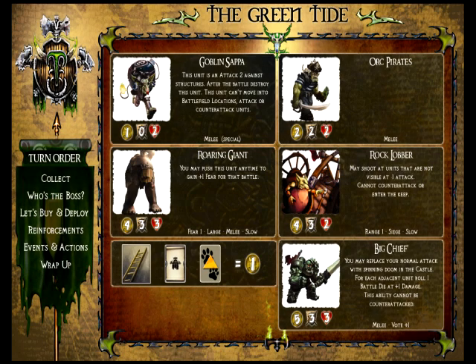The Green Tide is a loose tribal alliance made up of goblins, orcs, and giants. Their primary focus is to smash and destroy. The giants are one of the primary armies that use a lot of equipment, like rocket boots, brass knuckles, or pirate ale. Let's take a look at each of the five different unique units and briefly go over some of their abilities.